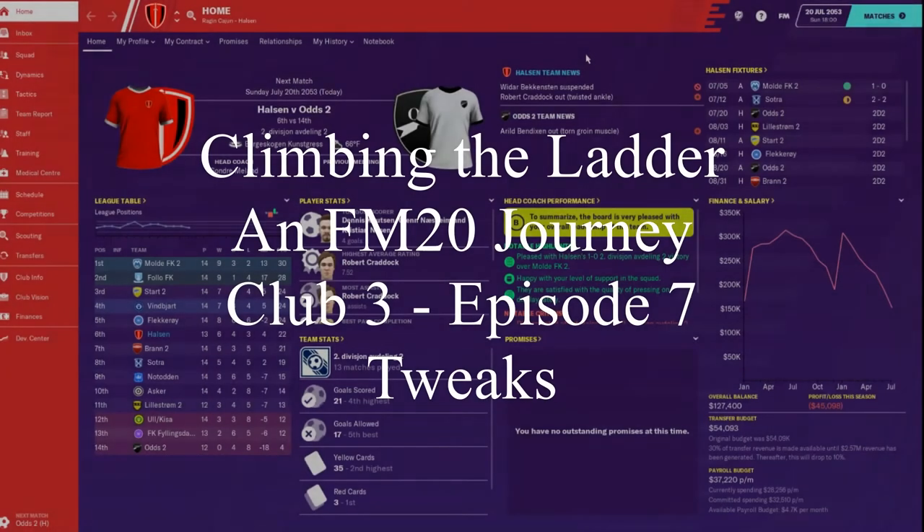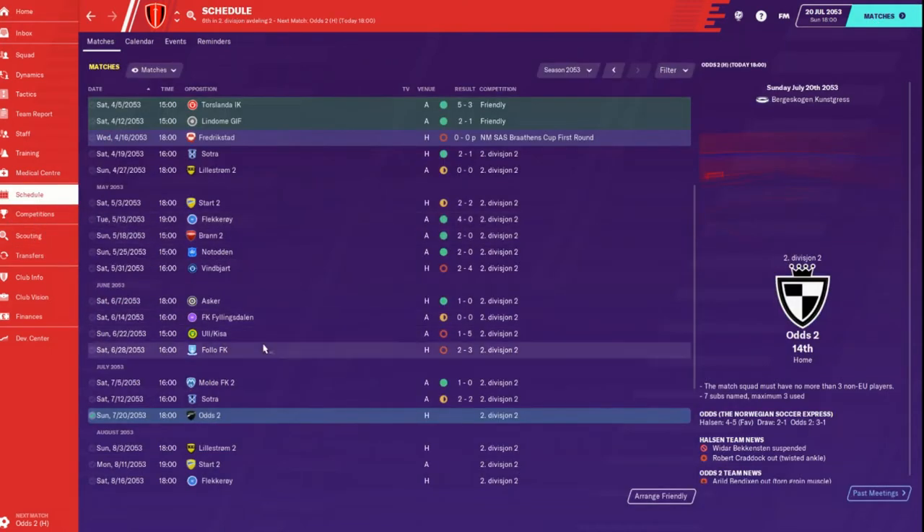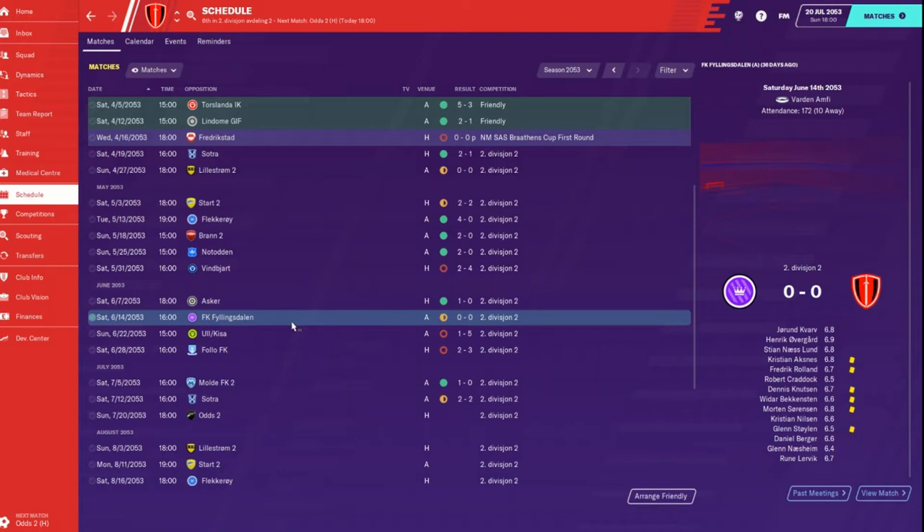Hey guys, RC here back with episode seven of Climbing the Ladder, our Football Manager 20 save. We are back - I came back later than I was supposed to, my apologies. I kind of got lost and couldn't record at the time. Anyway, let's see - after that we had a draw with Fillings Delin.